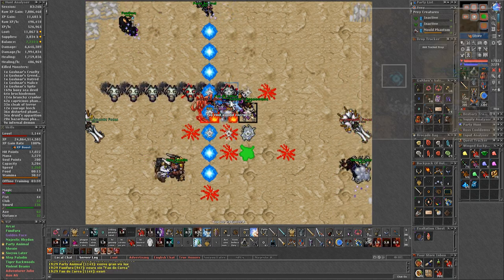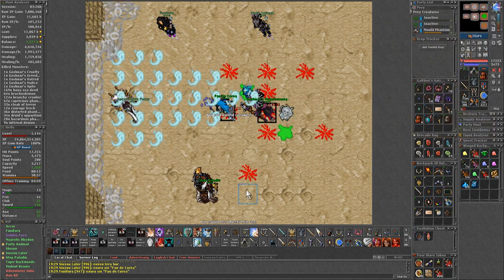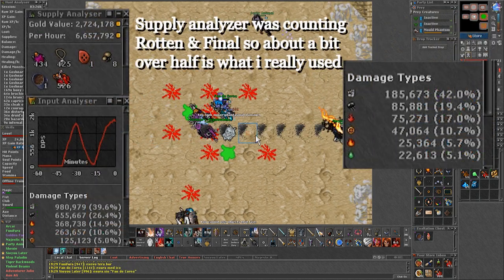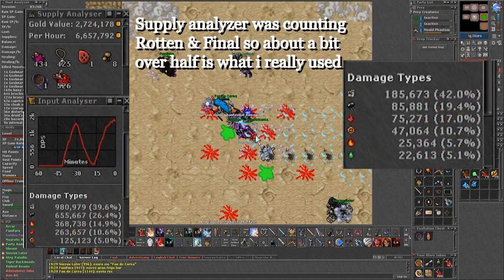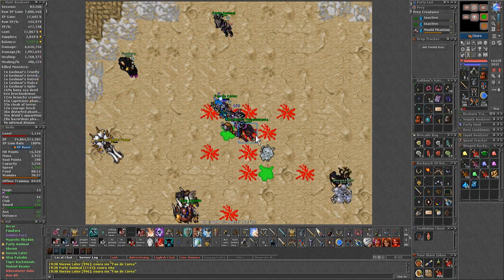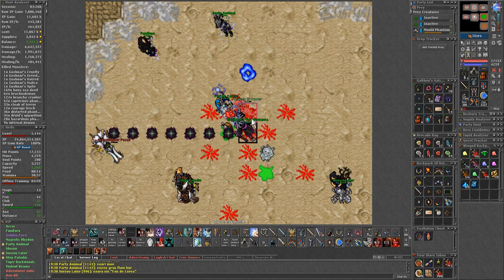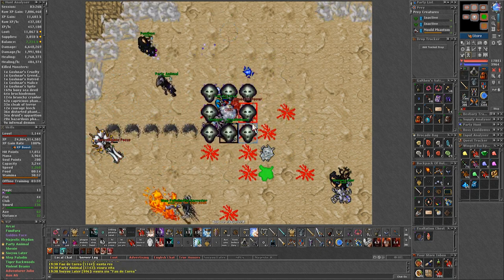In order to access the boss level room, you take the portal on the southwest inside the lobby of Soul War. For this boss, as the EK you will be taking mainly physical, death, and life leech. And as shooters, it will be mostly death and physical. As for the mechanics of this boss, it has all the mechanics from the previous bosses combined, but with less penalties.